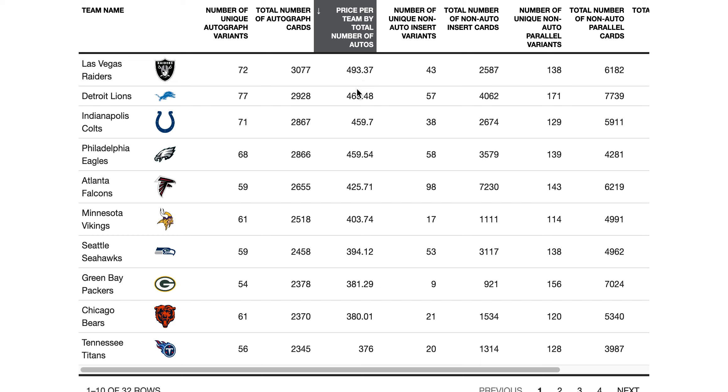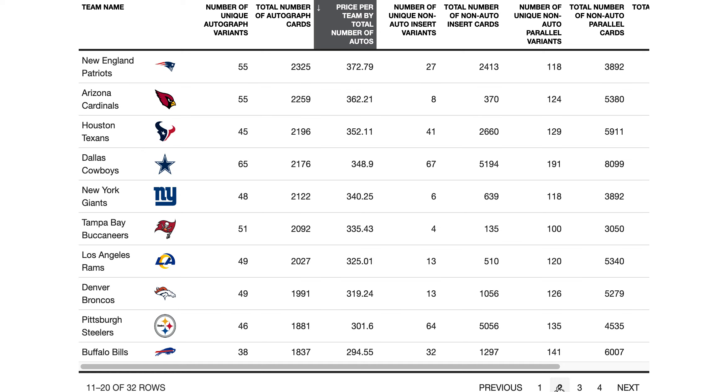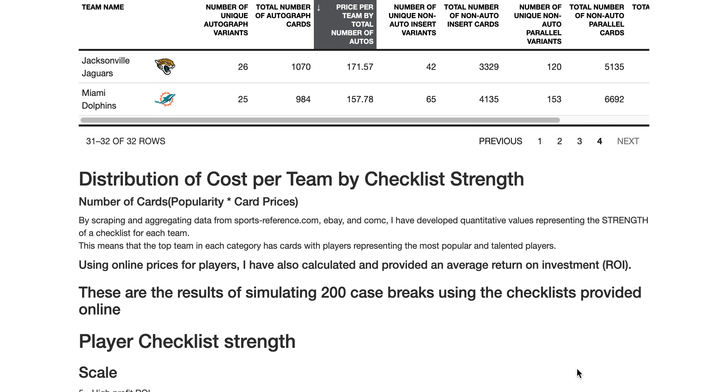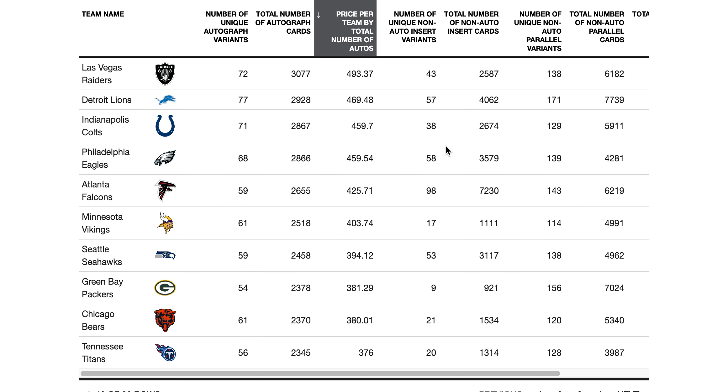These teams are going to be super expensive, but this will give you the highest chance of getting an autograph hit. That doesn't mean they're the most valuable, but that means you'll have the best chance. So as far as paying for autographs, here's your list: one through 10, 11 through 20, 21 through 30, and then we start getting into the end of that list with 32. That's sorted by autograph count.